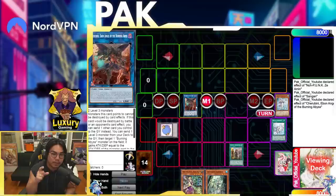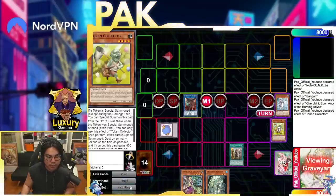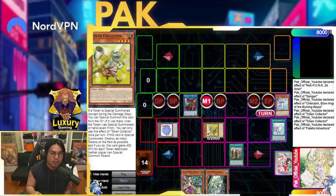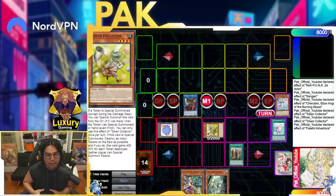I purposely activated Rights to summon a Rights token to a zone that Tribune points to, and then I Nibiru myself on purpose. This is the fourth summon, and Nibiru will be the fifth summon. The reason I Nibiru myself is that when Nibiru's token is on the field, neither player can special summon tokens, which means I will be essentially Nibiru-proof. This is a very important interaction — when you make Tribune you should summon the Rights token to a zone Tribune points to, and you can also Nibiru yourself to prevent getting Nibiru'd and get a free Level 4 extender.